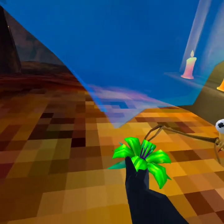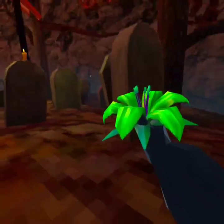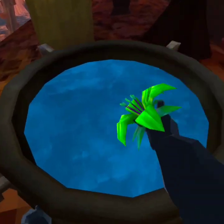Oh look at that — this will occasionally happen. A cute little ghost will summon and you get this green flower, which you can put in your food.